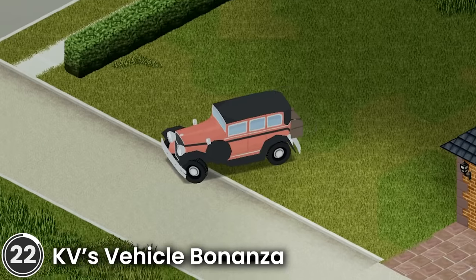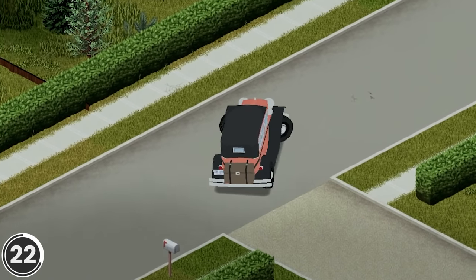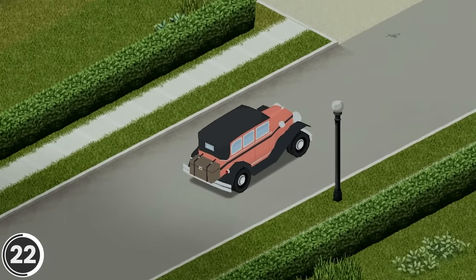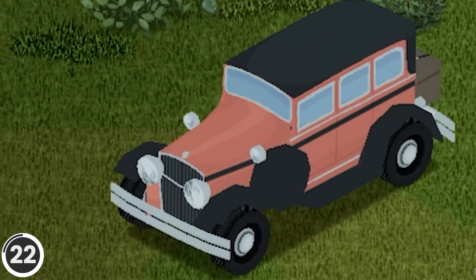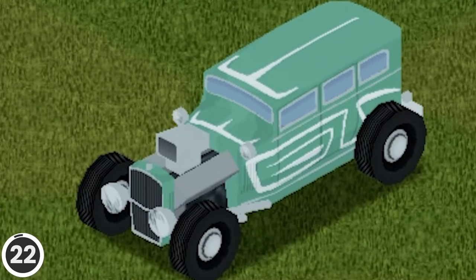KV's Vehicle Bonanza. This mod adds new vanilla-style vehicles to the game. Some of them are very rare, including an old Italian car, a rare car from the 60s, an ancient sedan from the 30s, and a custom cornered Emperor Hadroar.